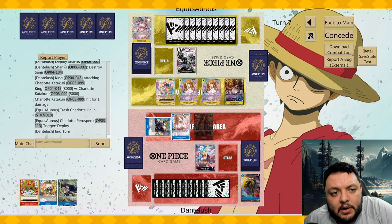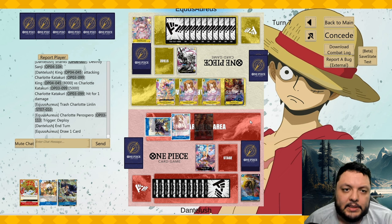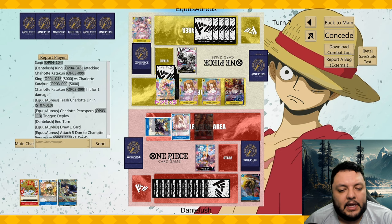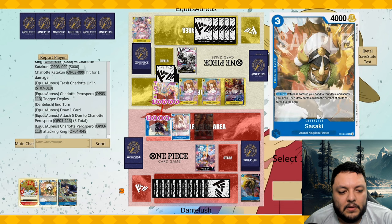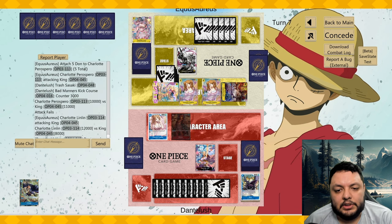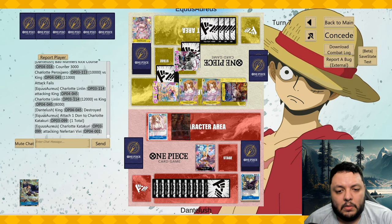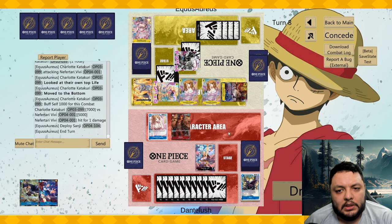He saw the Chunks and didn't want to play Lin Lin anymore — fair enough. But the Chunks isn't doing too much here on its own; if it could remove Big Mom by itself that would be huge. He's attacking for ten — and I'm going to try to keep the blocker because I think he's going to kill my King anyway. My hand size is too low to compete right now.